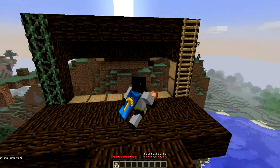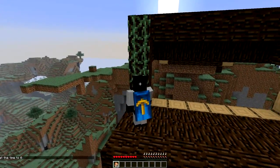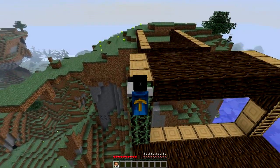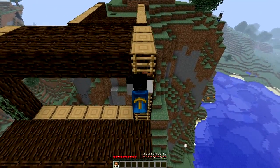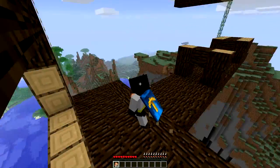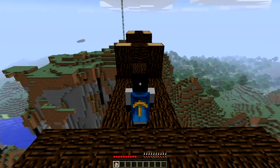Behind us we have a ladder and some vines set up. With the Better Moving mod, climbing them now gives you a little animation, as opposed to just floating up or down. Whether it's a ladder or vines, you actually get a proper climbing animation — it's a little bit more realistic.